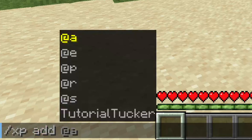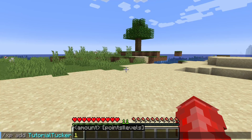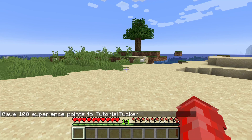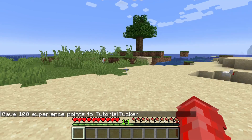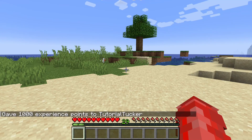After 'add', type in the player who should receive the XP — in this case I'll type in my name, TutorialTucker. Then type in the amount, and remember this is singular XP not XP levels. For example, 100 XP is only about three experience levels. So if you want more levels you'll need to add a lot more points — I added a zero to the amount and got quite a lot more levels.